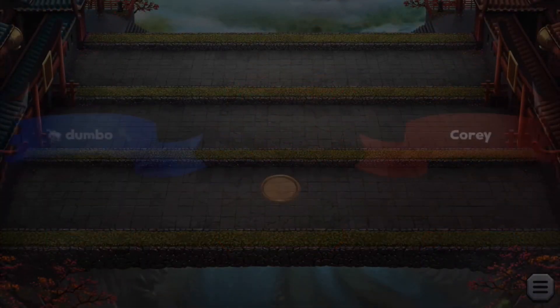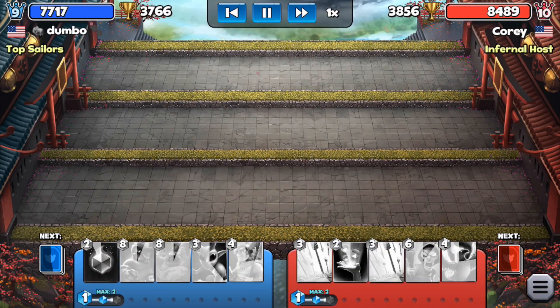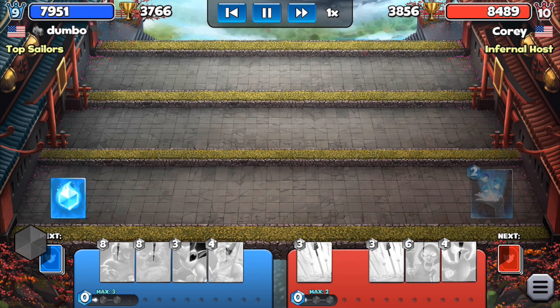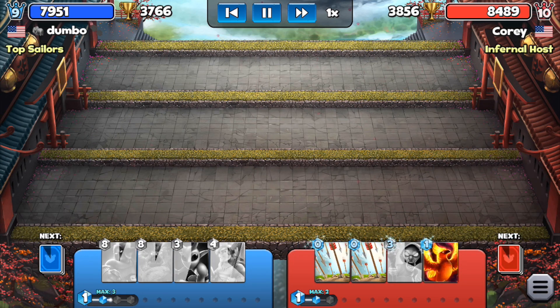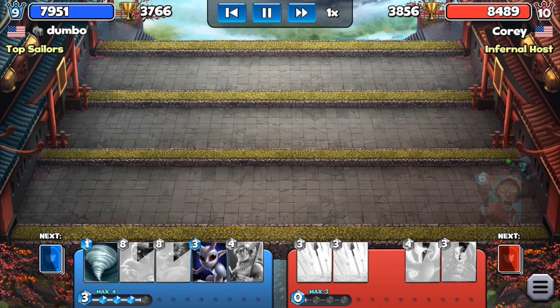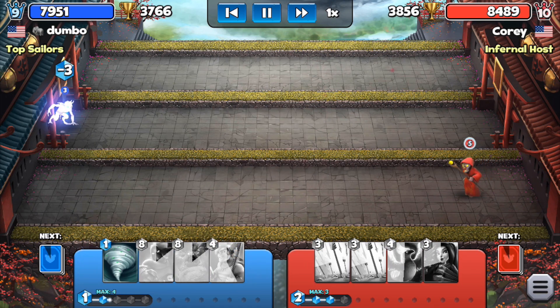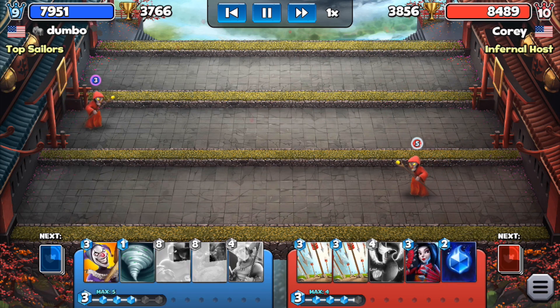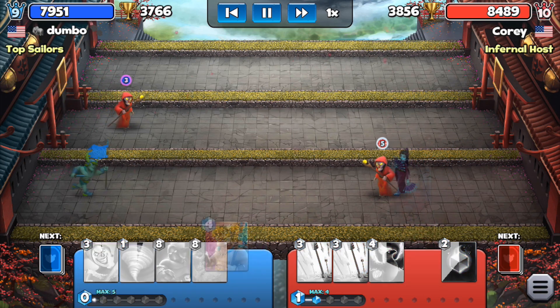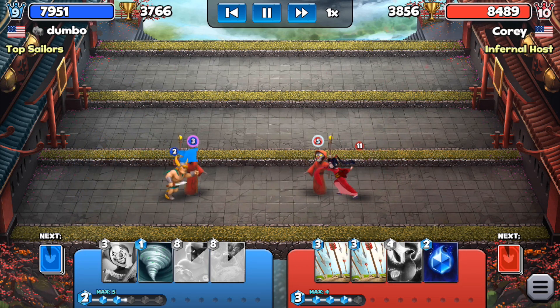The last match features a very weird deck — I think it's an anti-skeletons deck, because there are two arrows, a mage, phoenix, and fandancers. It's all about killing skeletons. I metamorph his mage and try to use that, but the fandancer counters it well.